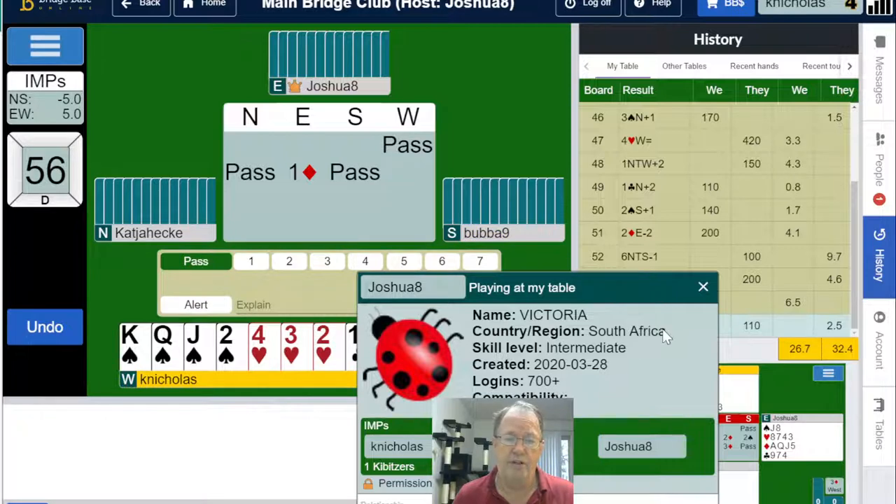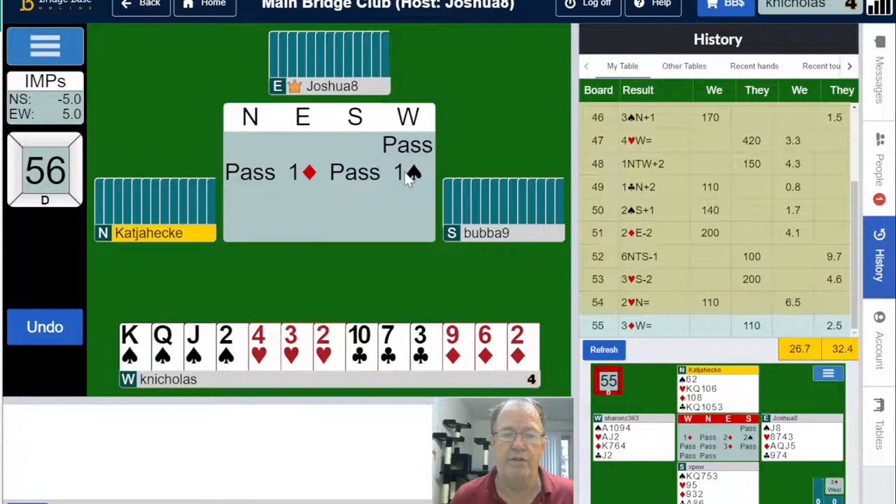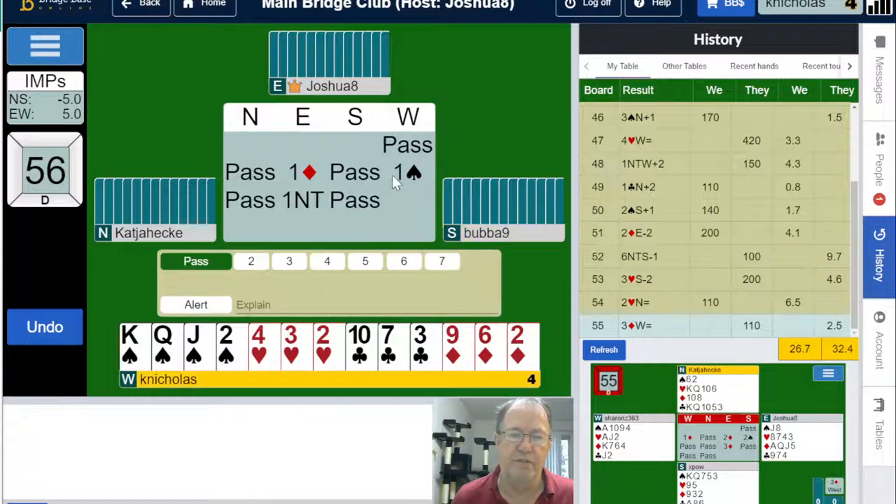No profile on this opponent, but probably familiar with Standard American Yellow Card. I have six high card points and a four-card major. The first order of business is to bid those four spades — bid one spade. Notice West, my seat, has passed first, which is interesting. There may be a slow chair here. And one spade after the pass...